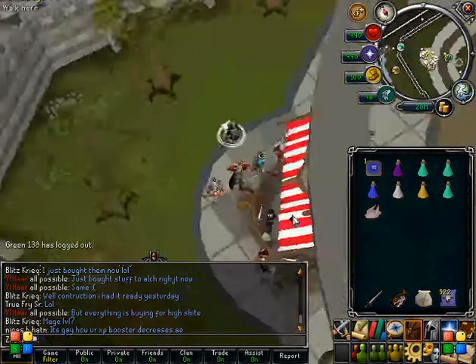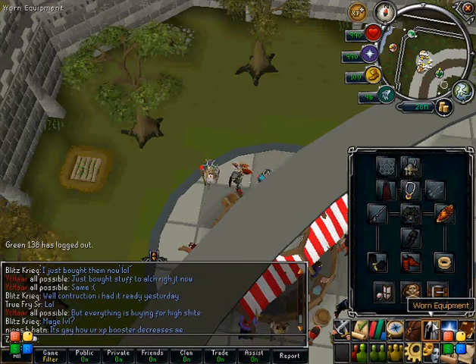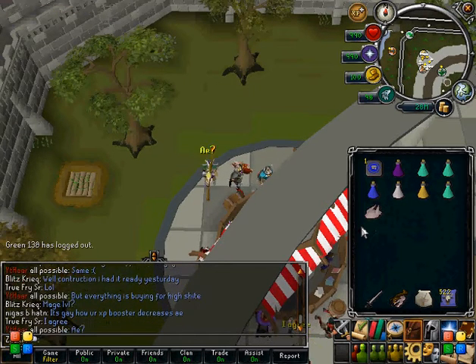This is Zilx here again, bringing you a Black Dragon's Guide. Basically what you want: regular good armor, good defenses — Torags should be fine — anti-fire, a couple prayer potions, maybe super strengths, superset, whatever you want.